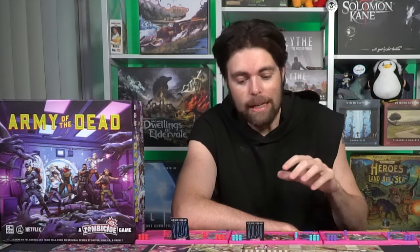Once your survivors are set up, you know your characters, the two personal objectives, and the main objective written on the mission board — read the story of the game and begin. In Zombicide Army of the Dead there are two phases: a player phase and a zombie phase. During the player phase each of the characters are going to get their own set of actions — three of them. If you have more than one character you'll select one and do the other, in whatever order you want, and the next player will do the same.